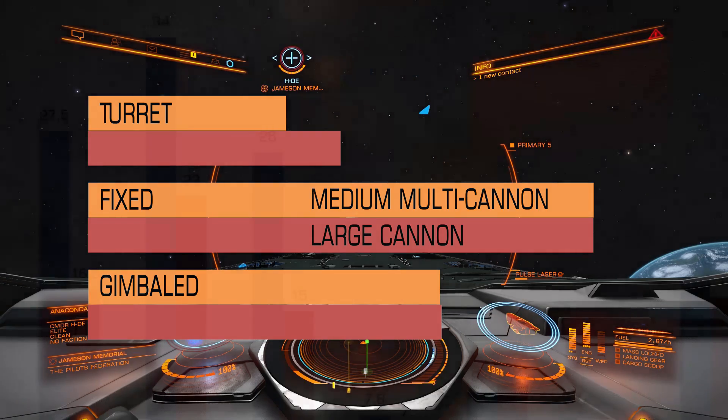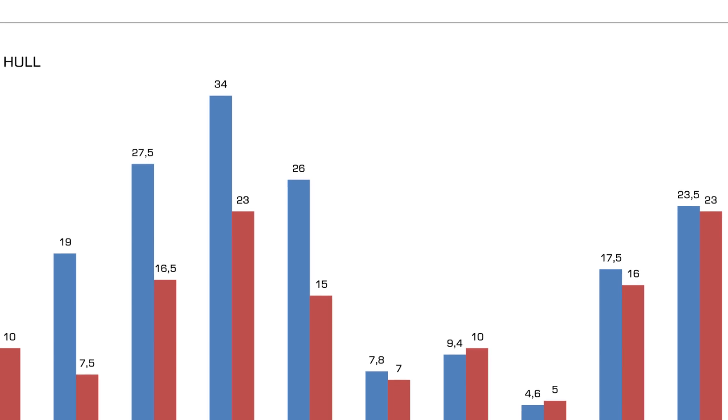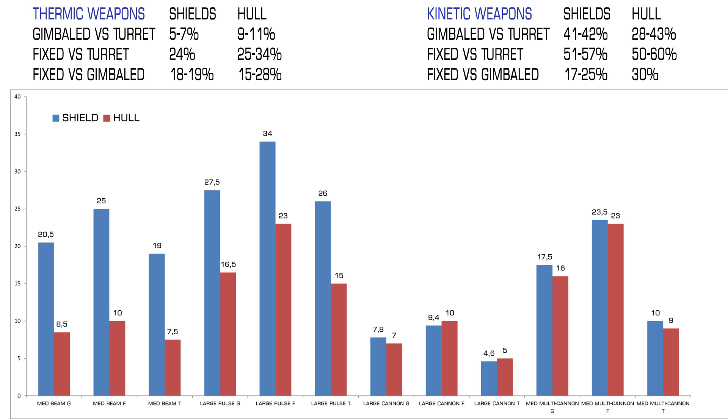Let's recap. The difference between fixed and gimbaled variant is around 18-30%. The difference between fixed and turret is quite huge — for thermic weapons it's around 24-34%, and for kinetic weapons it's around 50-60%. And the difference between gimbaled and turreted variant is for thermic weapons 5-11%, and for kinetic weapons the turreted variant is around 28-43% worse.